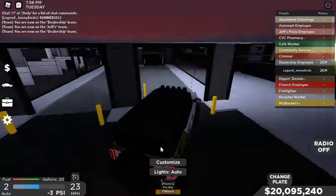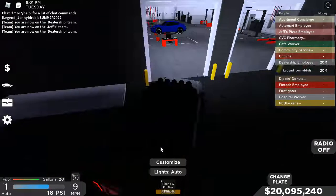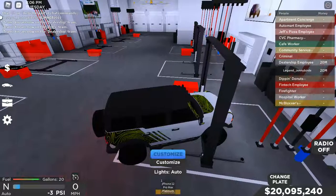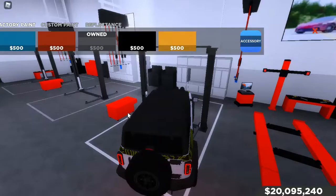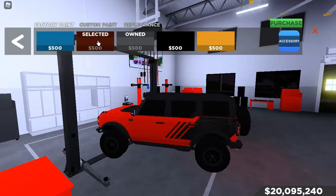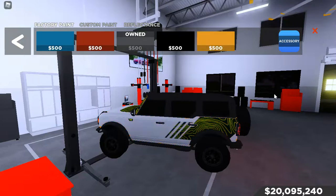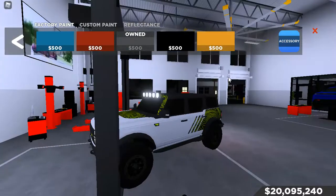Let's check out the customization real quick. This car is so cool. The livery changes as you change the paint, so it's pretty cool. If you go blue, it's blue and black. Red is red and black. Black and black. Yellow and black. And then we got white and green. Also, you can take it off.